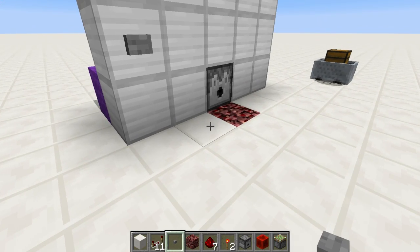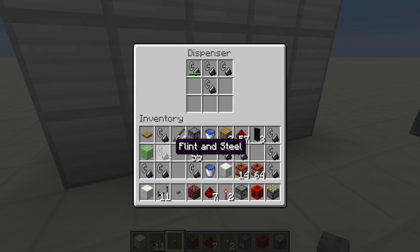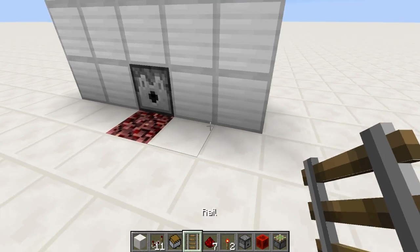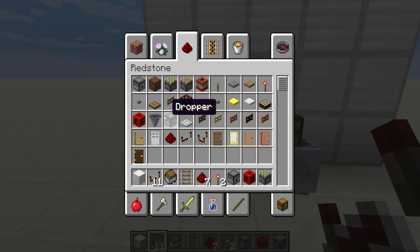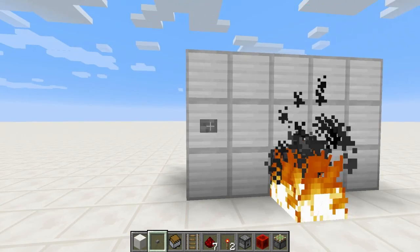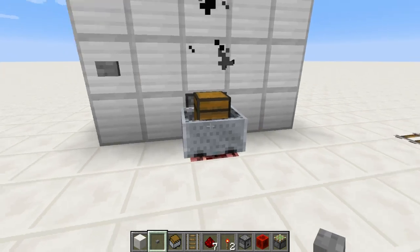It looks about done. Inside goes a flint and steel, of course, as many as you'd like so it could last you. And last but not least, we're going to add a rail and minecart. Don't worry about whether it's set to a certain position — it doesn't matter. If it's not meant to go under, it won't go under. Look at that — bam, bam, bam! All right, we're done!